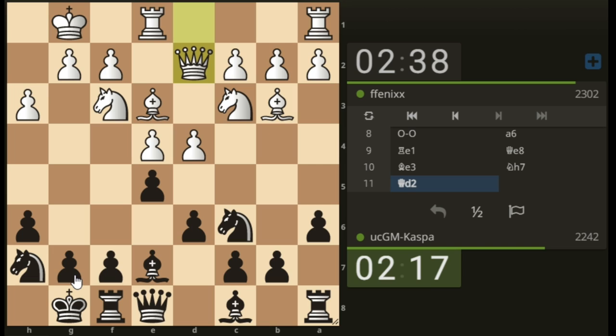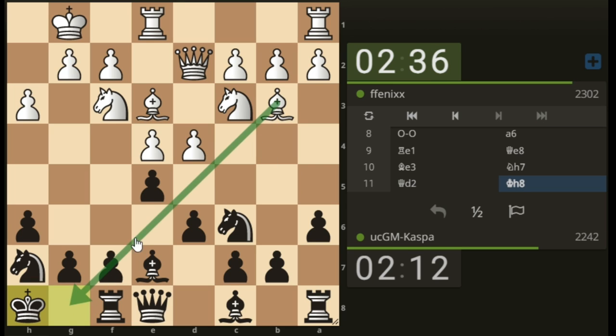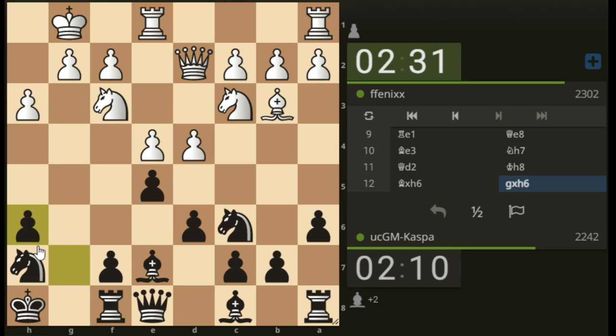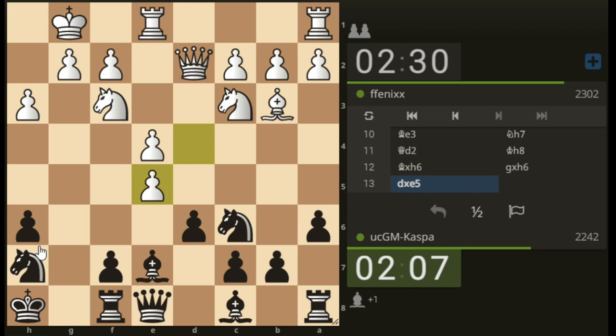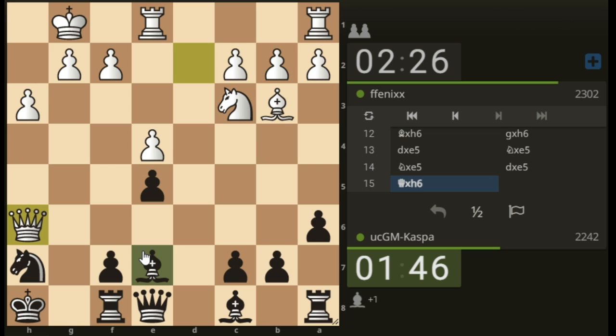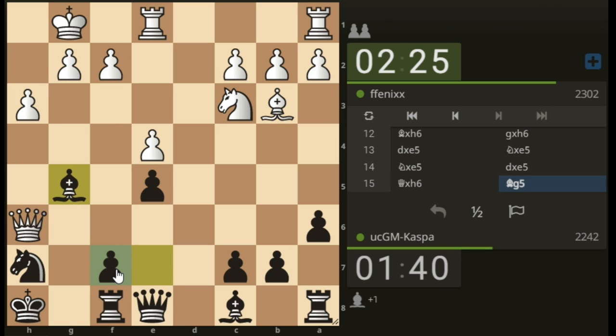Knight h7, then knight g5 is the idea — whenever you see this battery, White is planning to sacrifice on h6. I'll allow it and go king h8. He did sacrifice on h6 — this guy is a 2300-rated chess player, let's see how he converts. I'm going to take on e5 with my knight. I also have plans to go knight g5. He has knight d5, knight takes on e5 — take, take, take, bishop g5 attacking the queen. White has lost the game.